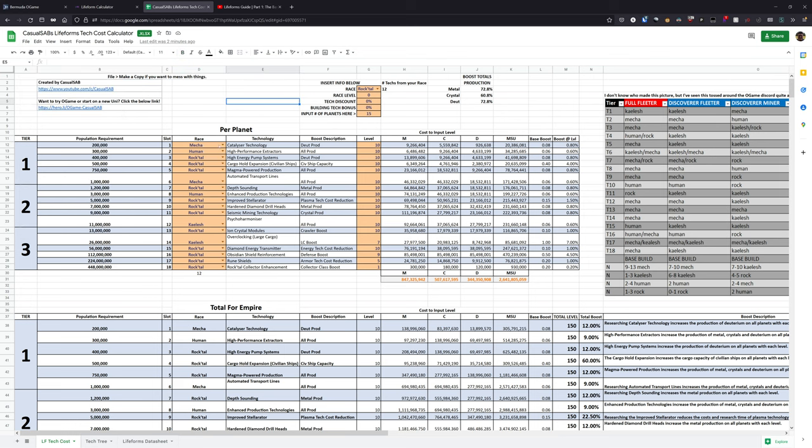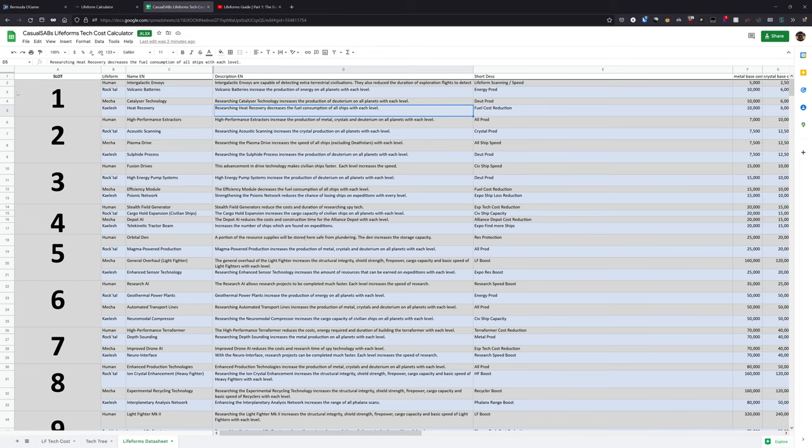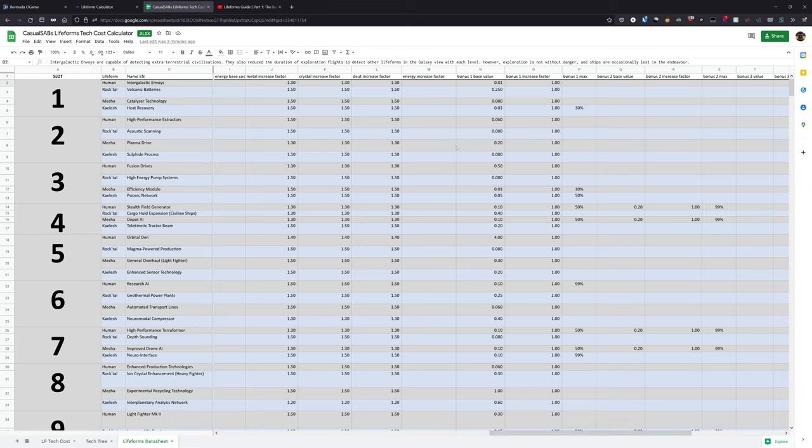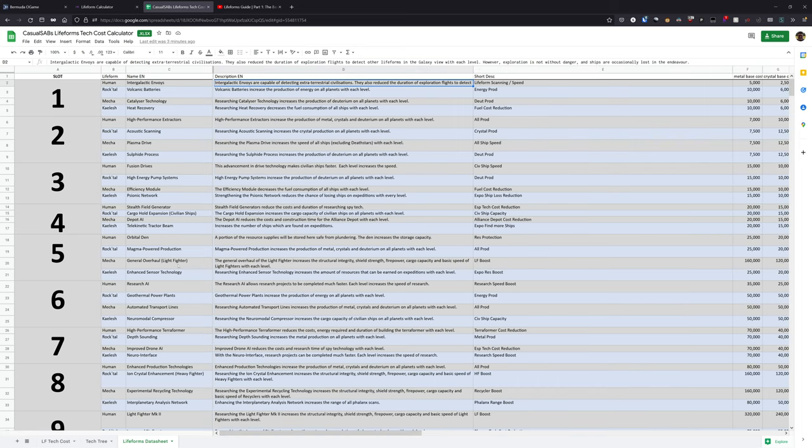On the left set of 10 items, this is how you pick the different technologies you want to slot — I have it set to pick by race in each slot. If you need a reference to see exactly what the technologies are for each slot, there's a sheet at the bottom called the Lifeforms Data Sheet. You can scroll through, look for each slot, and look at the different technologies, see their description, the base costs, and the bonus they have. This is all taken from the raw sheet the developers posted.